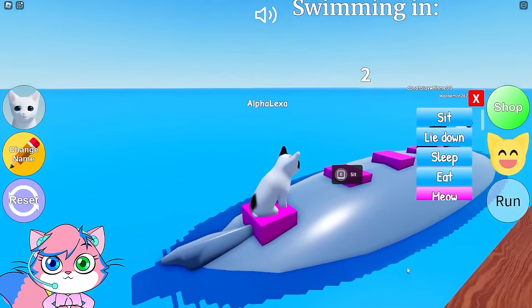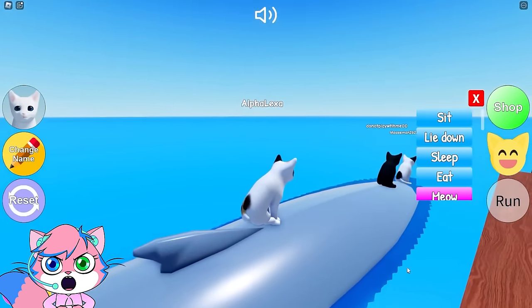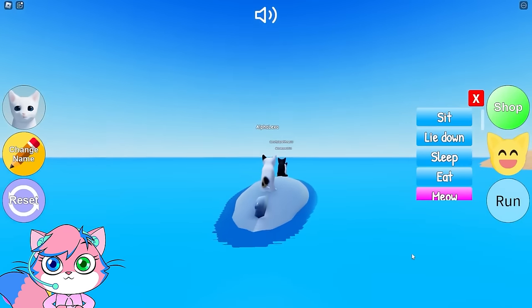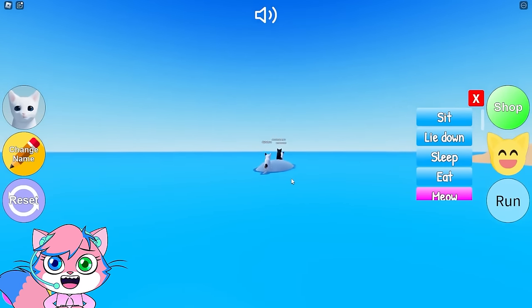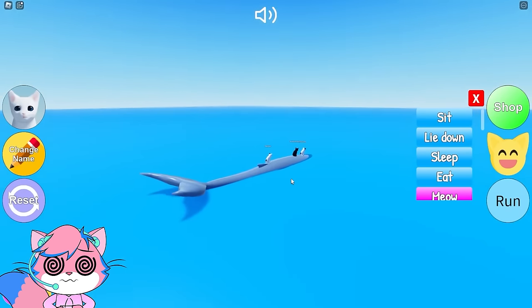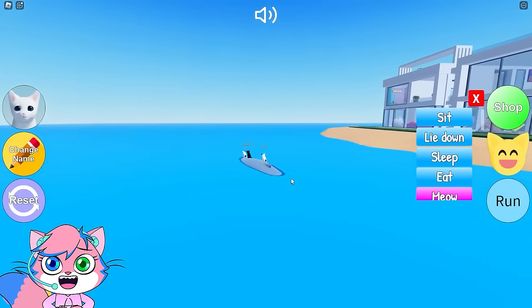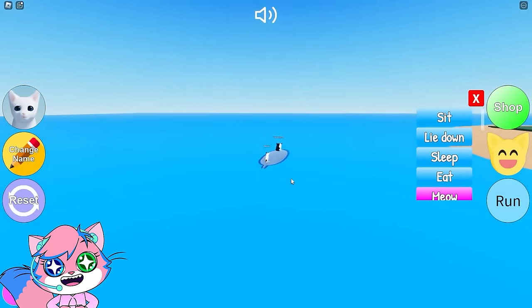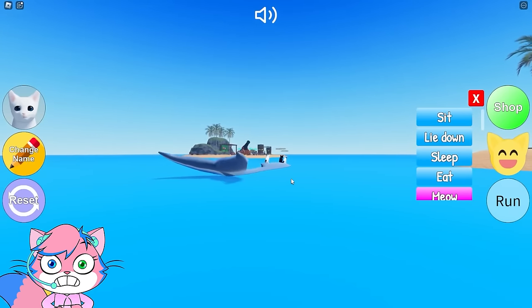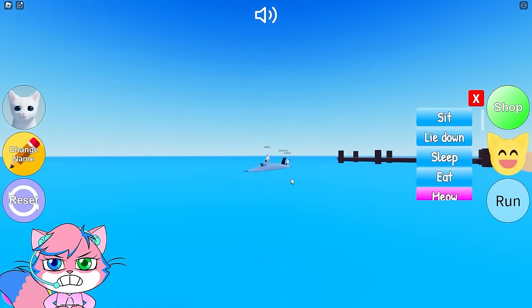Whoa, look — we're on the Sea Breeze Express! I think I got the bumpiest seat in the house! I hope I don't fall off and get wet! Whoa, this is so cool! Look, you can see the whole island! Look, there's another island over there! How do I get over there? I want to go check it out!